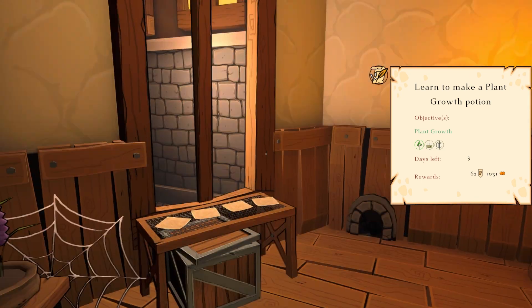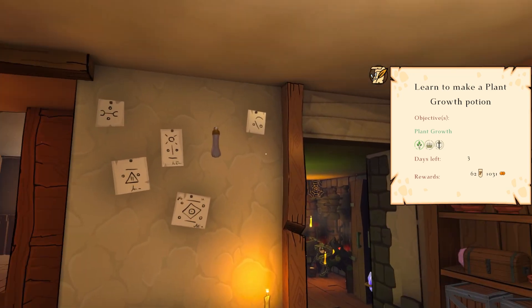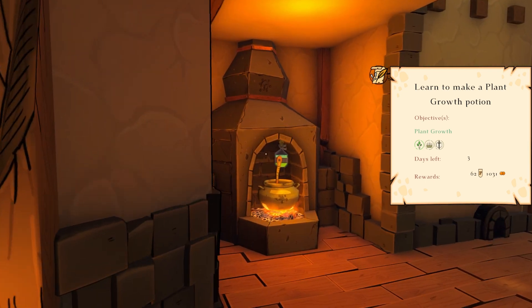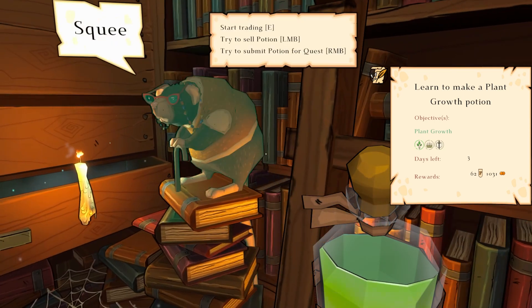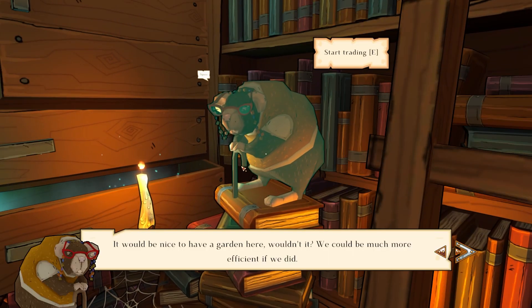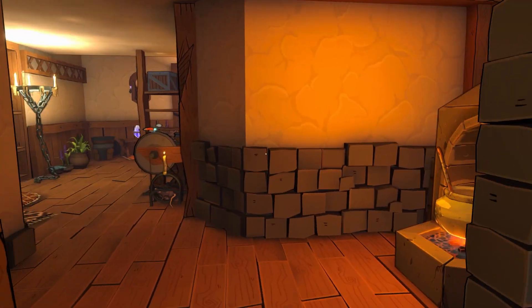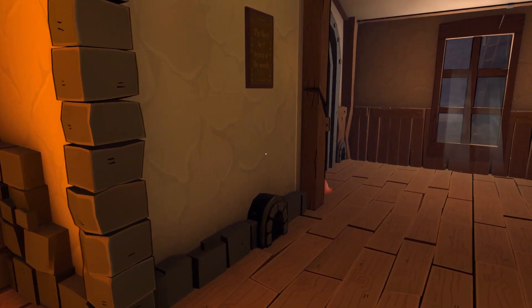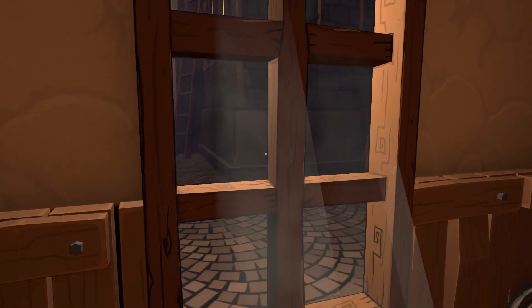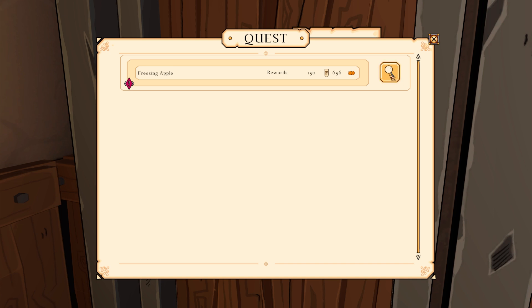So we got a bunch of cards, we got our food, we got the wrong ring. It would be nice to have a garden here — we could be much more efficient if we did. I will move on to the next one — freezing apple — maybe I could make it.